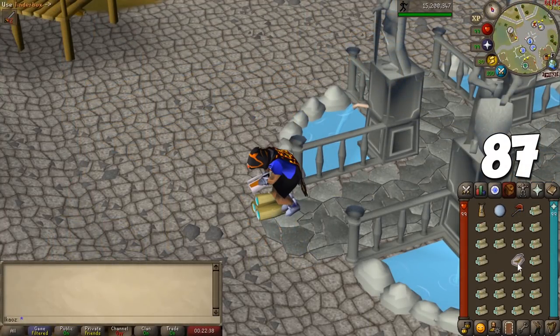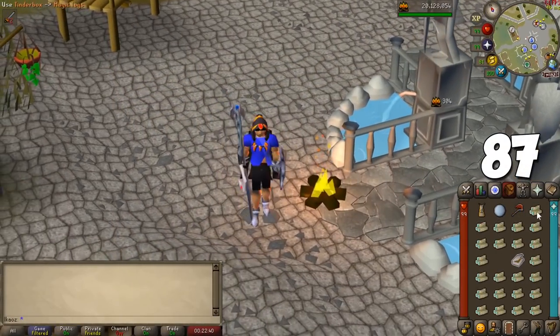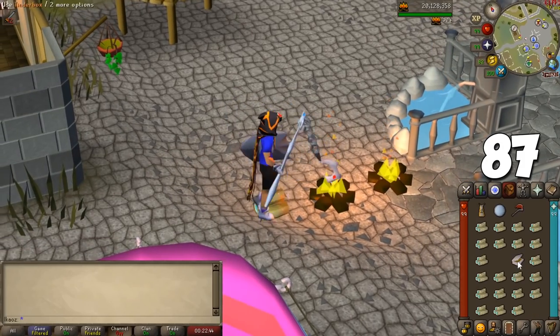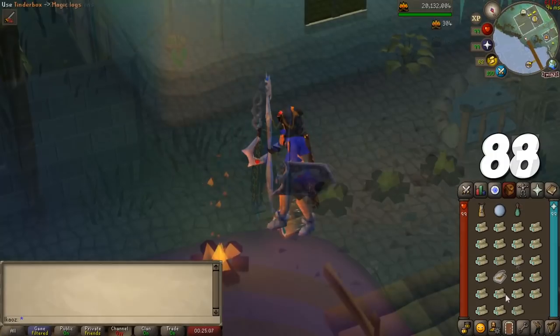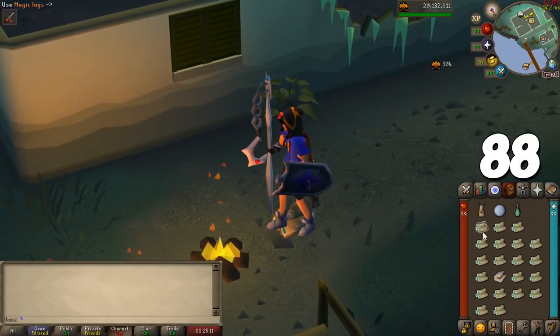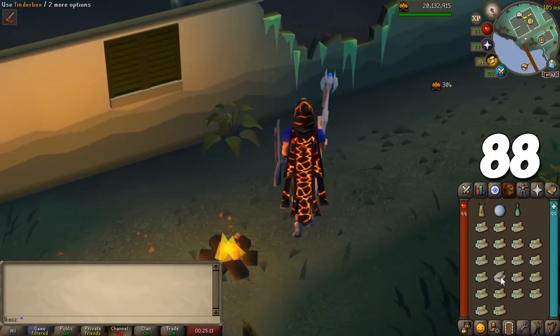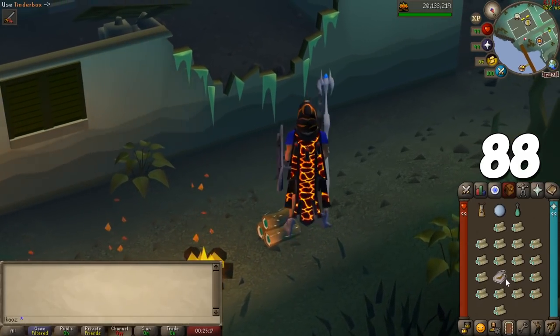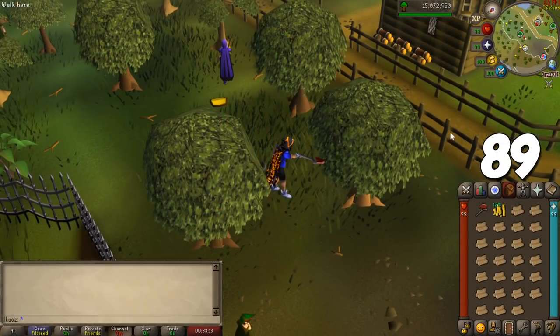If you're sick of Wintertodt and want to train traditionally, put your tinderbox in the middle of your inventory for less mouse movement when burning logs in a straight line. Some of the best places to do this are the Grand Exchange, Varrock Square, and my personal favorite — Port Phasmatys, because it's not really popular and I love the vibe.